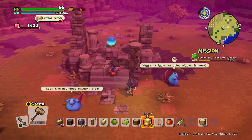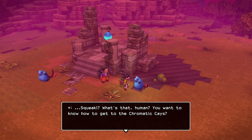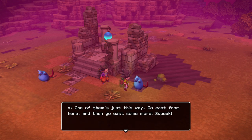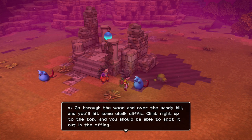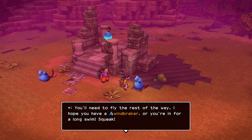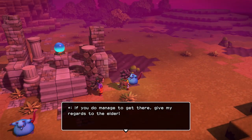We might be able to talk to these guys and find out what's going on. One rat tells us how to get to the Chromatic Cays: go east, then east some more, through the wood and over the sandy hill, you'll hit some chalk cliffs. Climb to the top and you should be able to spot it out in the offing. You'll need to fly the rest of the way — hope you have a windbreaker or you're in for a long swim. Give my regards to the Elder.